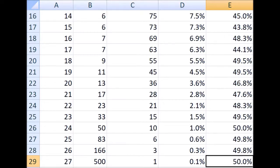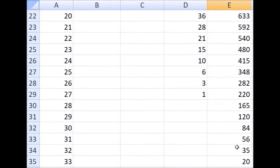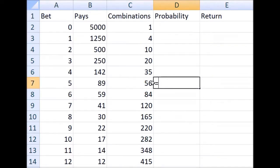Now let's look at the same thing for the Pick 4 game. Let's do a hard paste of our combinations into this Pick 4 spreadsheet, which I already set up.